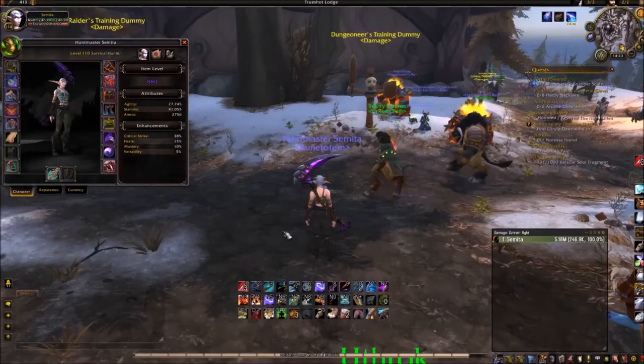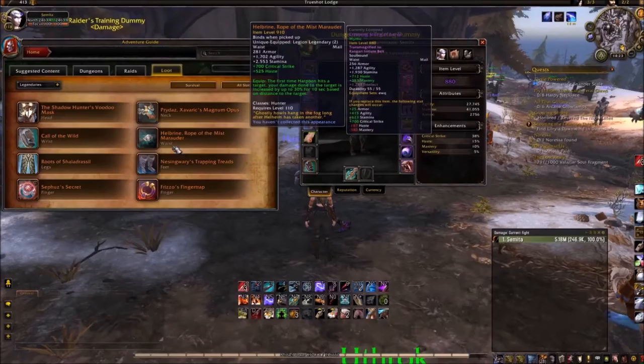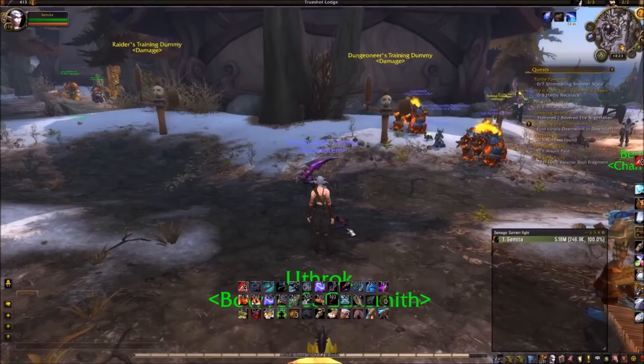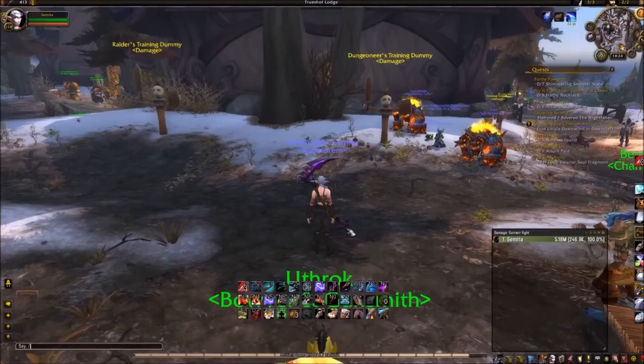For your second legendary, it's pretty much anything. If you have any other legendaries and have to pick one, I would probably go for Hellbrand Rope of the Mist Marauder, because it can help with your burst DPS. Survival Hunter is not a burst class — it's more of a sustained damage. For AoE, you would want to use Fritzo's Finger Trap, because you can spread Lacerate to everything and just dot everything.